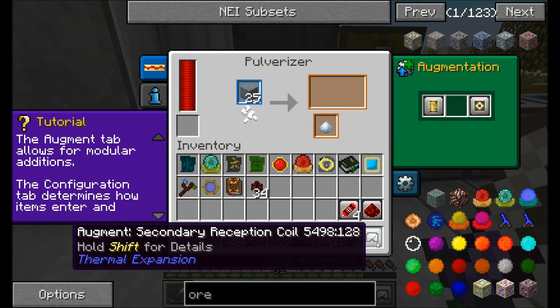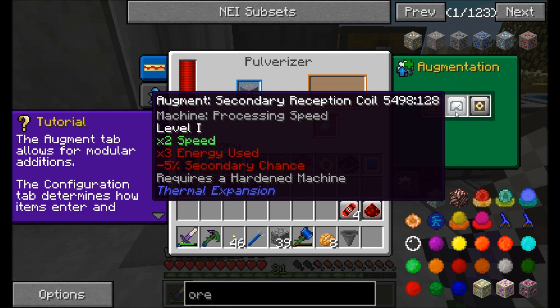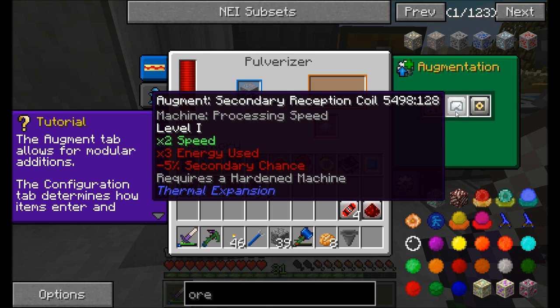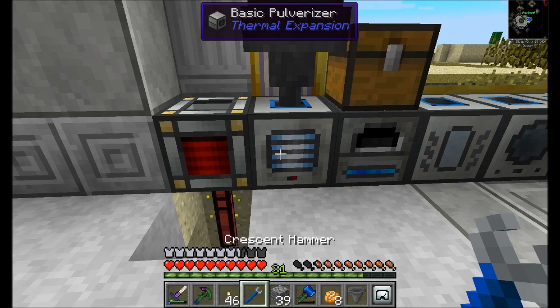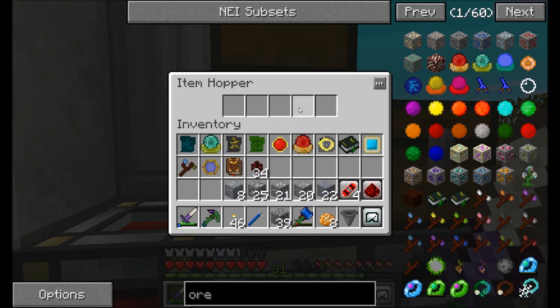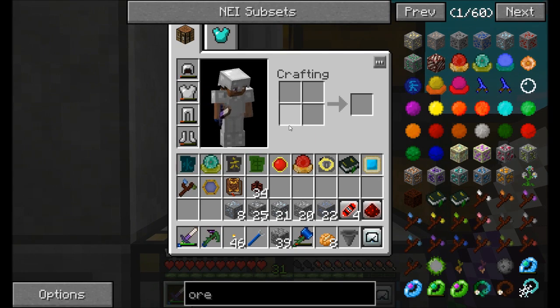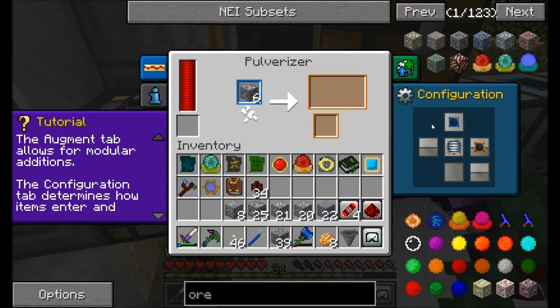I don't know if that's really working. Maybe the augments for speed increases aren't in yet or aren't working yet. 2x speed, 3x energy used - requires a hardened machine. Oh, so we have to upgrade this pulverizer to a hardened version. I'm entirely sure that the improved ones are better - I think it might just be that they can accept the upgrades.